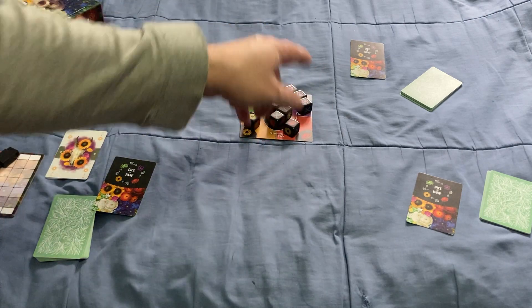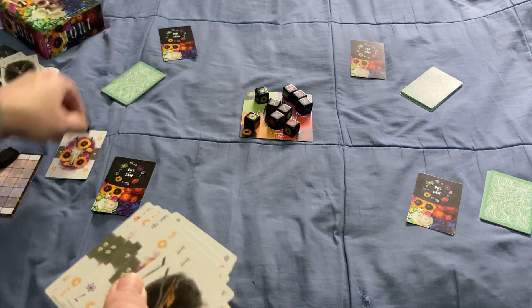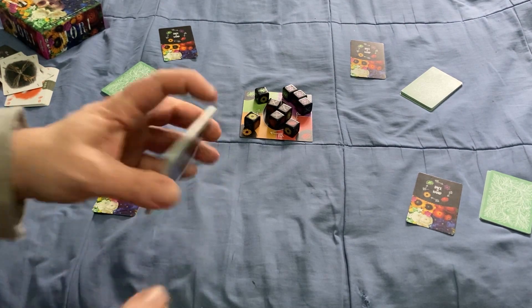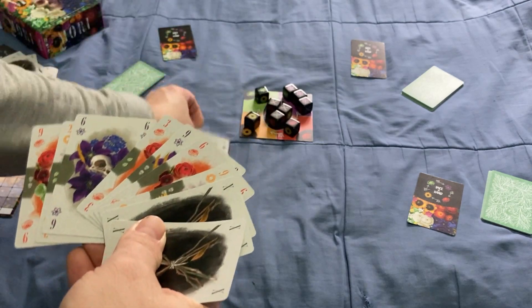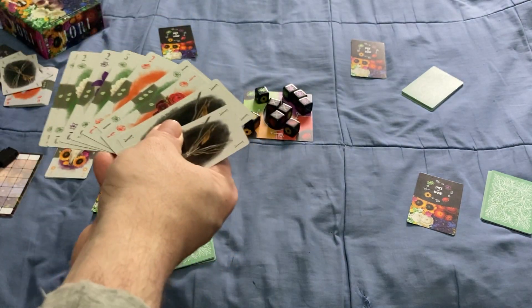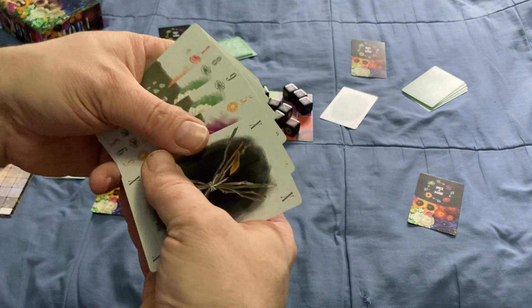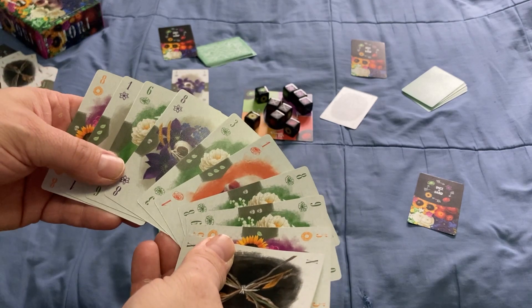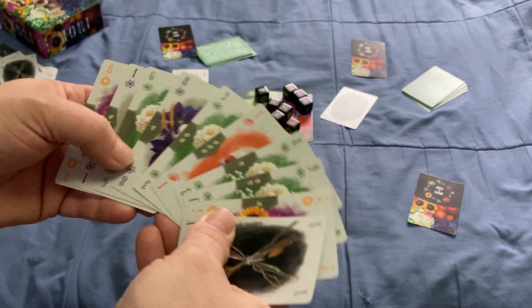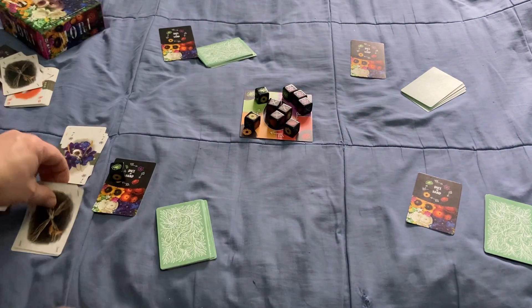The winner collects the played cards for scoring and also picks up one of the dice from the board to place on their dice-in-hand card. X cards you collect are kept separate from your regular scoring cards.